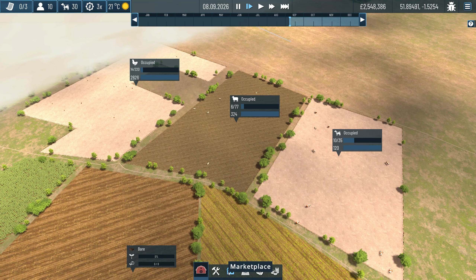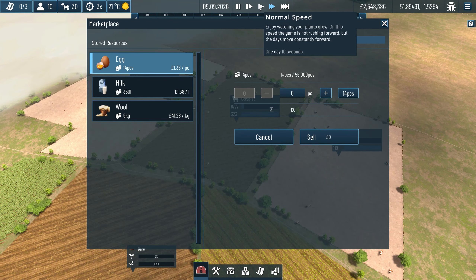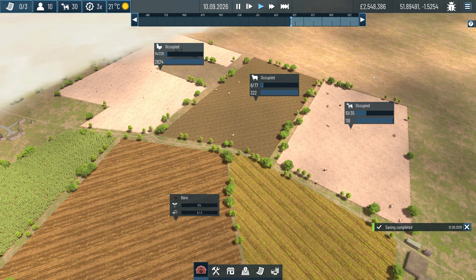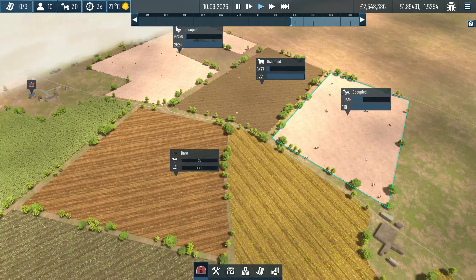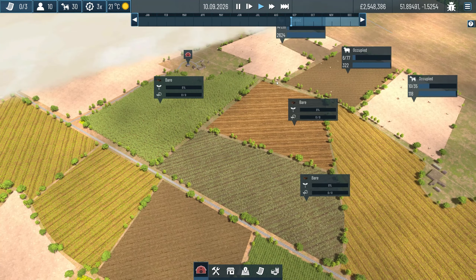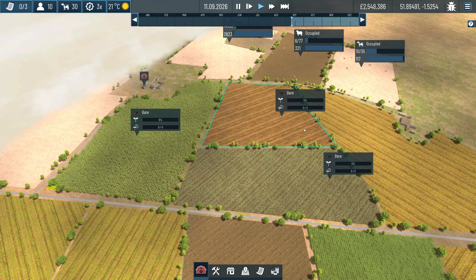In my marketplace I should slowly start generating eggs, milk, and wool. That's stuff we're going to stack in the background and every so often we'll just sell it in bulk. With the animals doing what they're doing, I think we should get back onto the farming. I had 3.7 million and I've now got 2.5 million - I've spent 1.2 million just to get animals into 3 new fields.